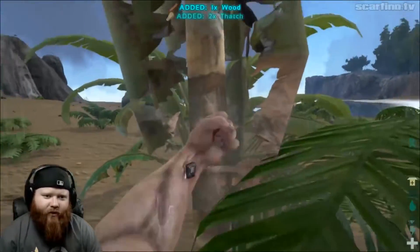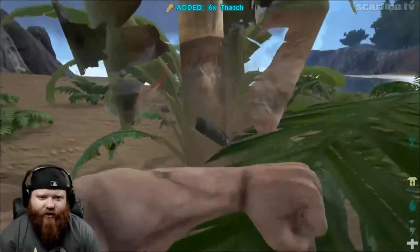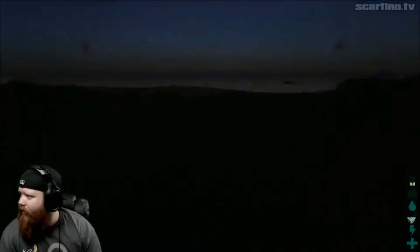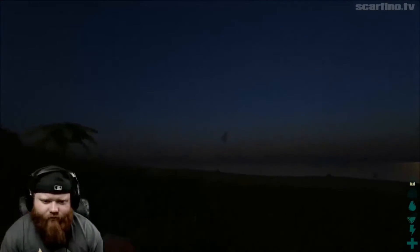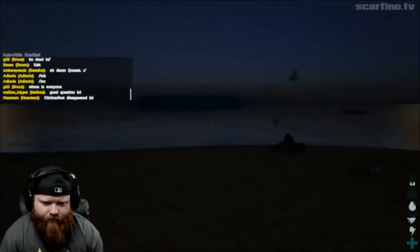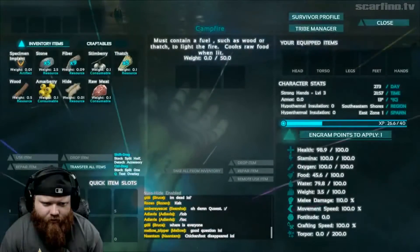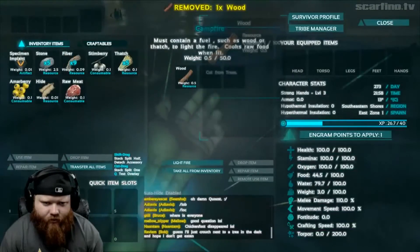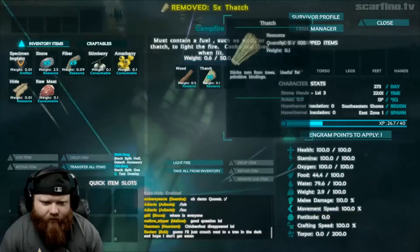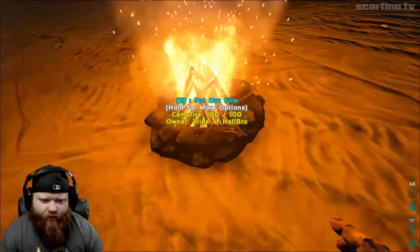There we go, now we're getting some wood and some thatch. When in doubt, punch a tree! Punch a tree! Timber! It's so dark. How do I start a fire? Some wood? It must contain fuel such as wood or thatch to light the fire. There we go!